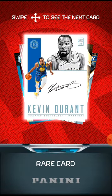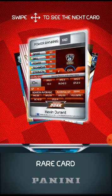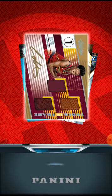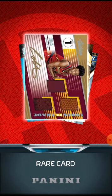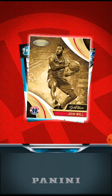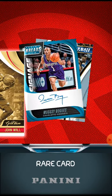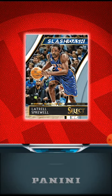And this is the free pack. Pretty cool. Kevin Durant autograph from Encased. 10x Multiplier, so that's a good one. Colin Sexton, Tools of the Trade I believe that's what that's called. And John Wall. Muggsy Bogues autograph. And Latrell Sprewell from Select.